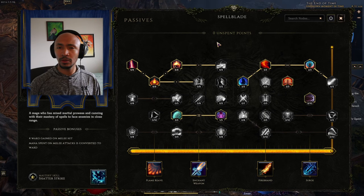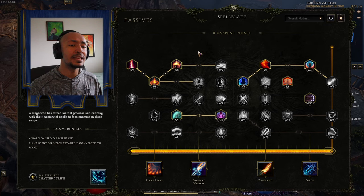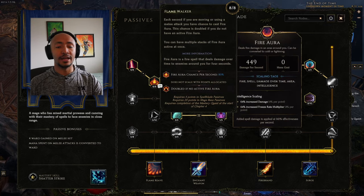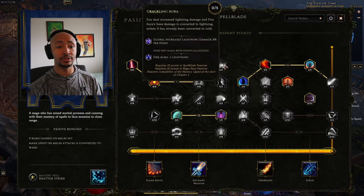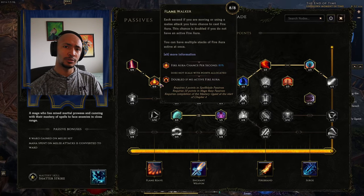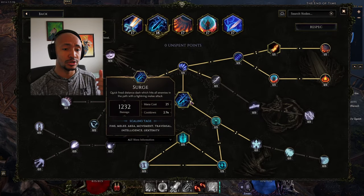I've made a few Spellblades before, and one thing I always wanted to try — what I think is super cool — is the fire aura mechanic. A fire aura is a fire spell damage over time that stacks on top of your character and goes out in an area around you. You can turn it into a lightning aura or a cold aura, but I wanted to do fire aura because when I was looking through skill trees, I saw this combination of nodes in the surge skill tree.